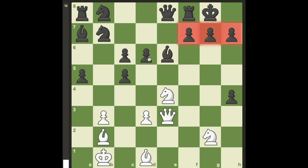In the following position, white is down 6 pawns and 2 rooks, but white's remaining pieces are dangerously close to black's king.